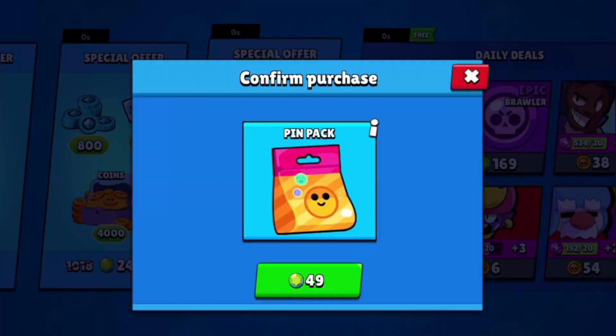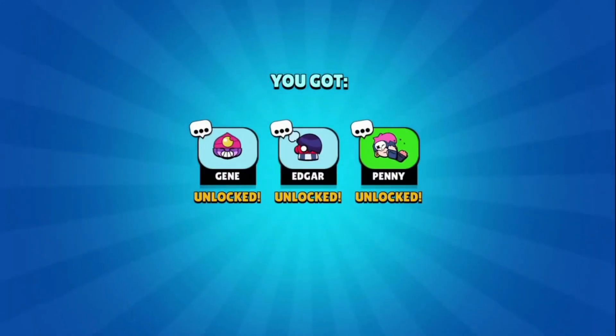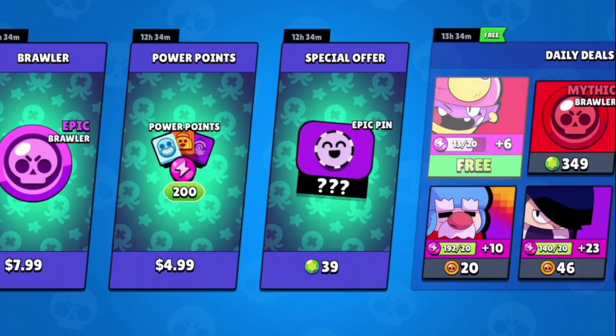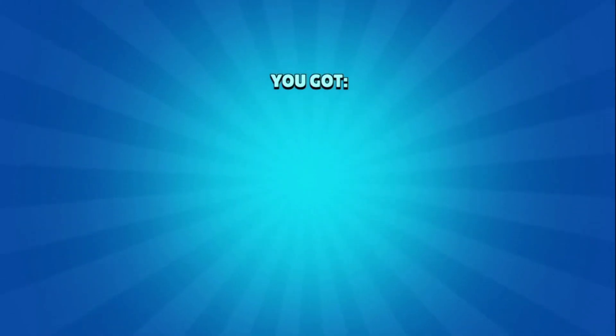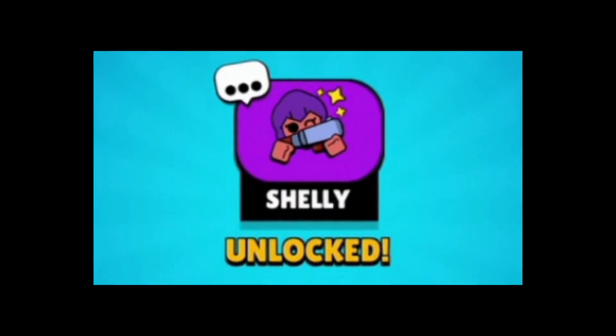Time for the I Have Brock account pin pack — let's go! Not a bad one. Seeing those new Penny pins is really hype, as well as getting a pin for Gene and Edgar. But what do we have in store? Stop, stop, stop! I'm over it — three times! Another Rosa or Shelly again.